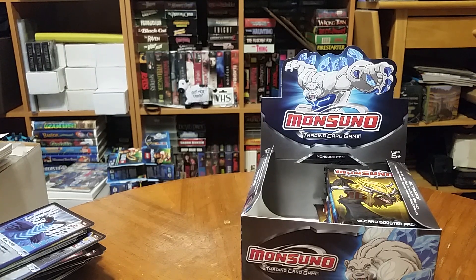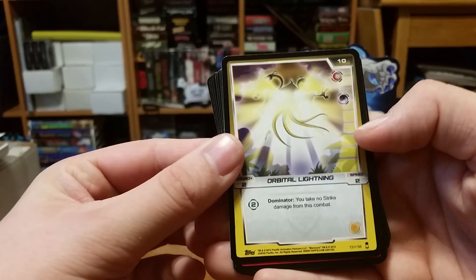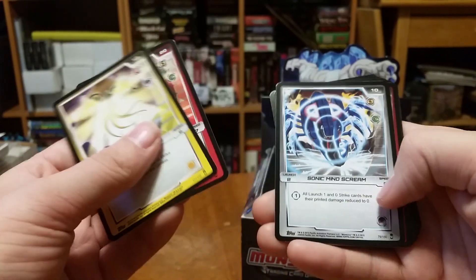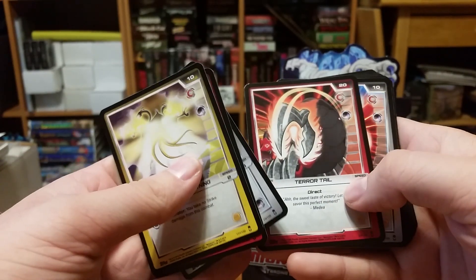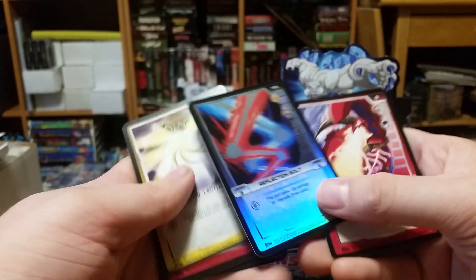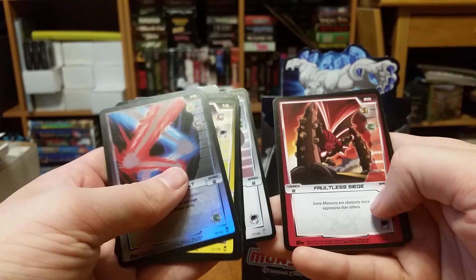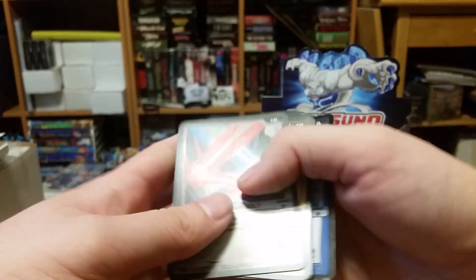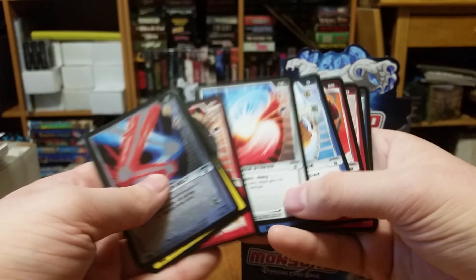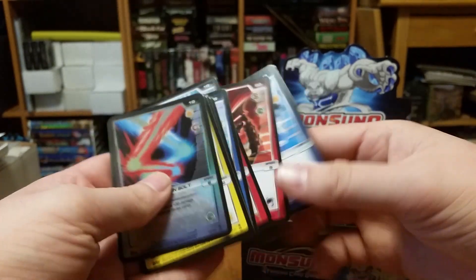I don't know why they put some of these cards upside down, but they do. Orbital lightning, speed blade, sonic mind scream, terror tale, trade strikes, beam barrage, snap claw, reflection bolt, foil roaring rage, beam force, faultless siege, and fang barrage. I already had a beam force.